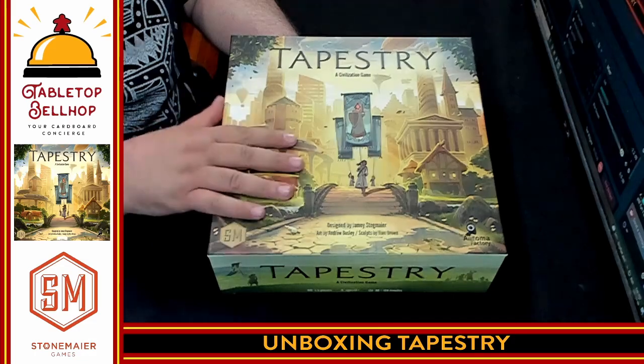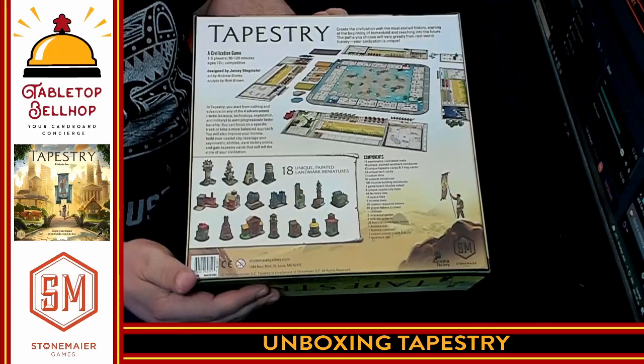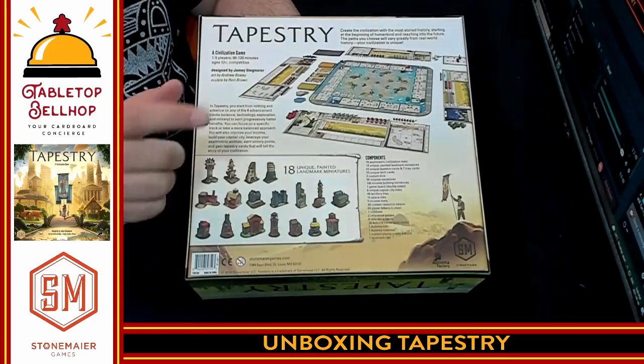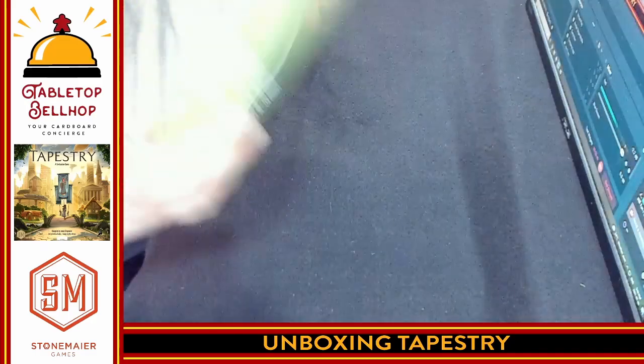Here you have Tapestry — nice, thick, heavy box. Flip it over and show you the back of the box for a quick second. I don't need to focus on this because I'm about to open this up so you get to see all these awesome-looking pieces.